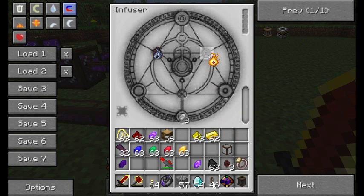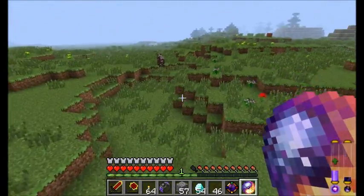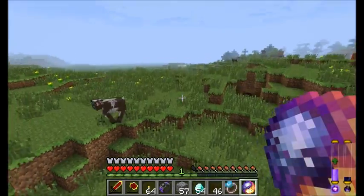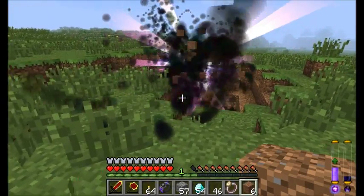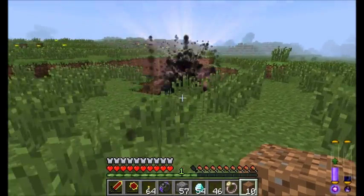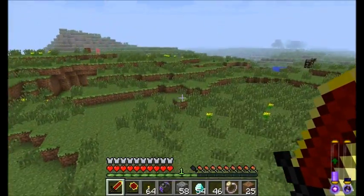First off, you can combine Alimentium and Nitor, and if you guys remember this from the first version of Thaumcraft, you get what's called an arcane singularity, which is pretty cool. Simply throw it somewhere - let's get a good vantage point - and it creates a very powerful pulling effect. Very cool, neat little toy.